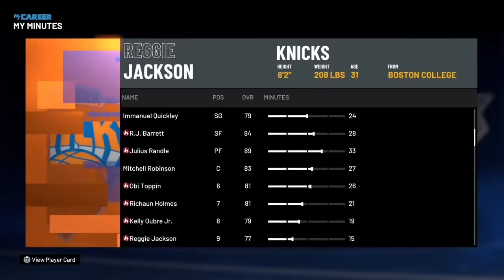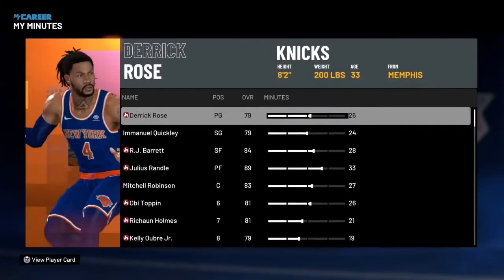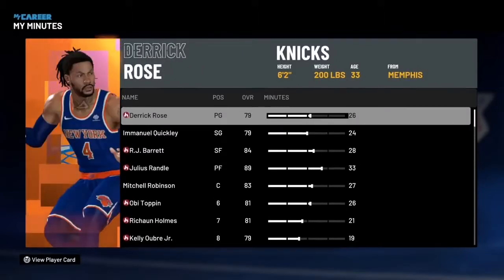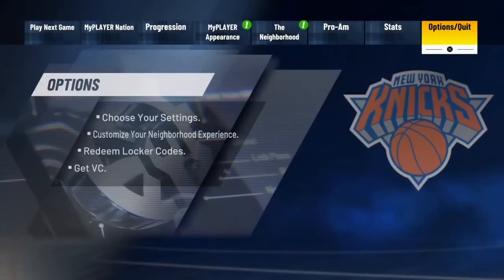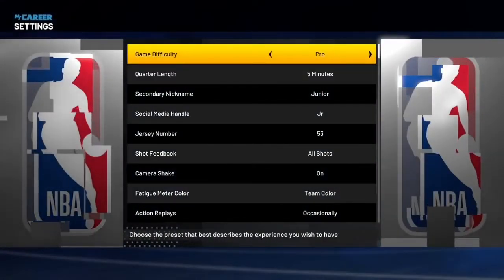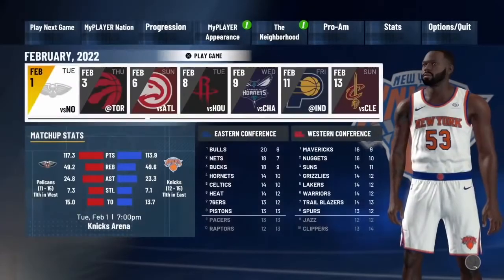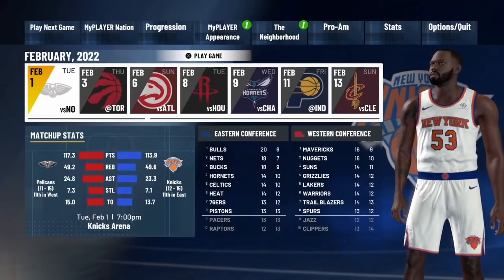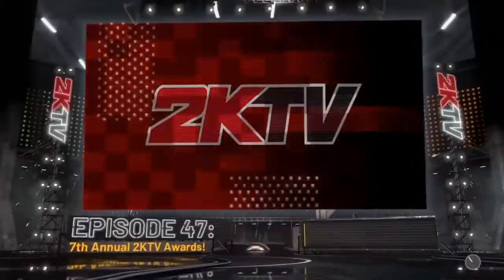Scroll down, go back to your stats and MyMinutes — your team is going to be on fire. It doesn't even matter if you choose a trash team, but you should always choose the Knicks. The Knicks are good because they can sign a lot of free agents and they always get somebody good. Go back to options and settings — this time put your game difficulty on Pro and quarter length on five minutes. Then go into Play Next Game against the Pelicans.